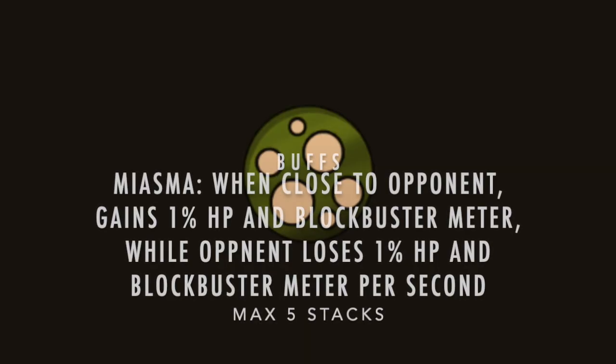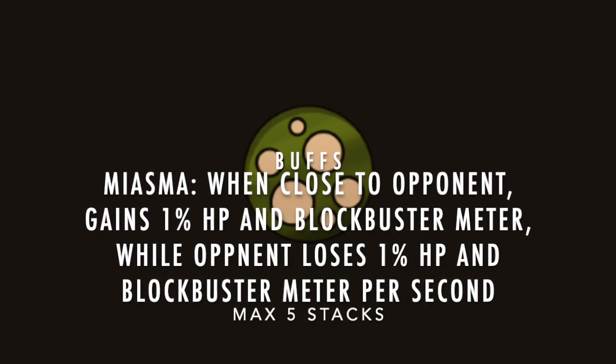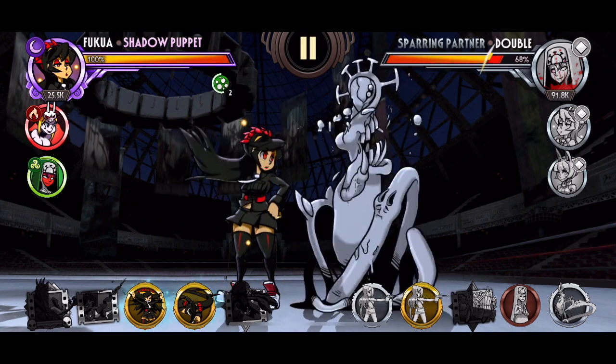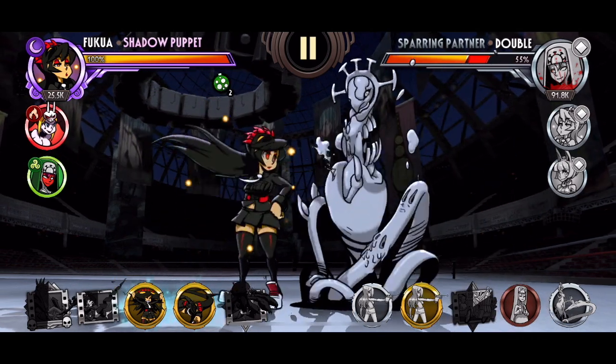Next we have Miasma. It is represented by white bubbles with a green background. When a fighter with Miasma is close to an opponent, they gain 1% HP per second while the opponent loses 1% HP. The same goes for blockbuster meter. This can be stacked up to 5 times. Practice mode is really the only way to properly observe it. Notice how the Double's HP and blockbuster meter is ticking down while the Fukua's meter is ticking up. And notice how it stops after the Fukua backdashes.